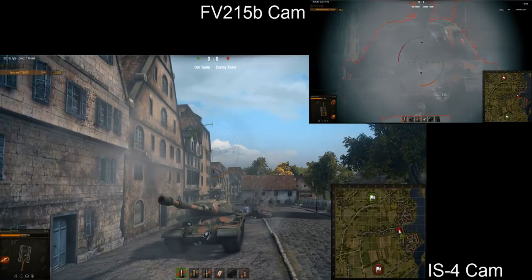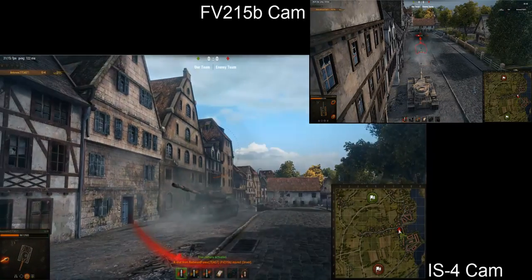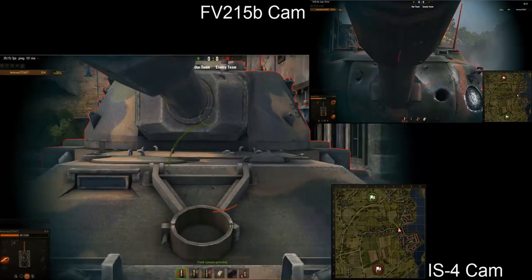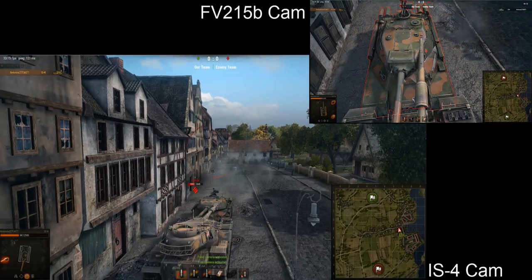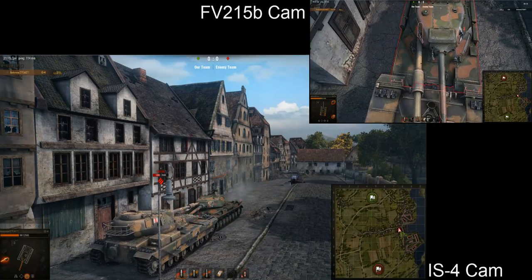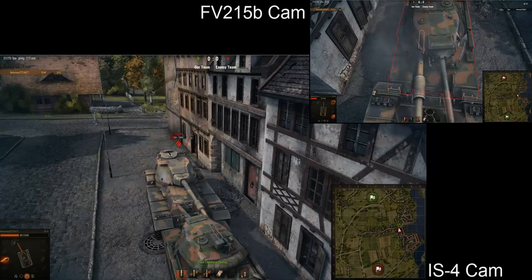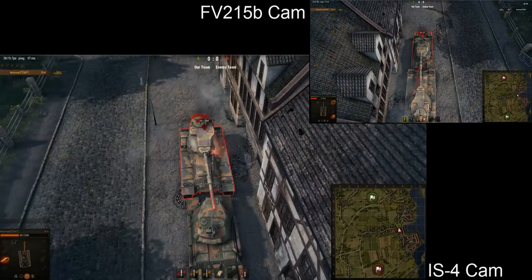Now I'm going to show something called face hugging. If I face the FV215b front-on, he can easily take a shot at my lower glacis and penetrate. This tactic is very important for tanks like the IS-4, IS-7, and E100, which have very bad lower glacis armor. By face hugging this tank — which has very bad gun depression — he can no longer hit my hull and can only shoot at my well-armored turret front, which is around 250mm. He basically has no chance of penetrating it, and I can aim at his weak spots. The IS-7 is even more suitable for this because it has fewer turret weak spots.